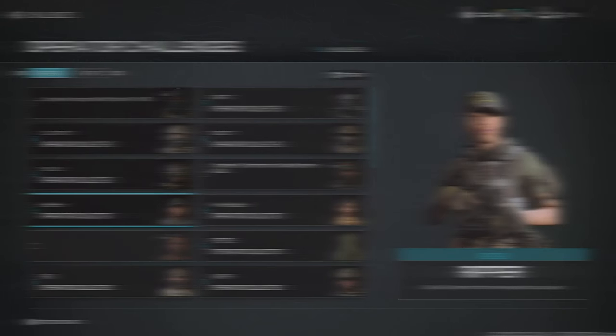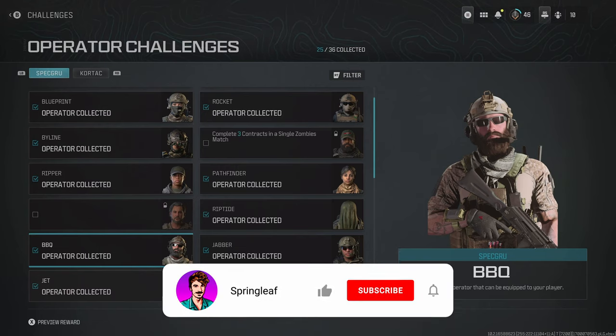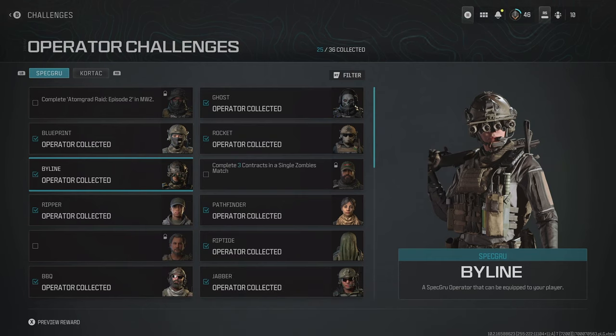We're going to start with the Spec Grew Operators, specifically BQ. For this, we just need to kill three Operators affected by your Tacticals in a single multiplayer match. Next up, we have Blueprint, which you should already have unlocked just by having Modern Warfare 3. Then we've got Byline — for this, you need to get three Operator Hipfire kills with SMGs in a single match. Pretty straightforward.